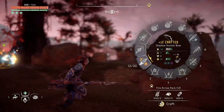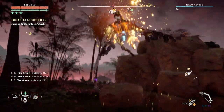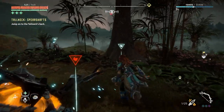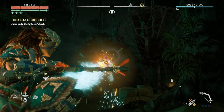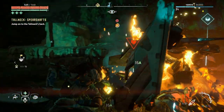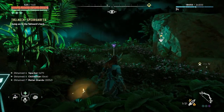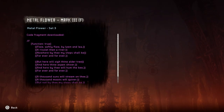All right, he's dead. Who's next? I can't see him — where the hell is he? How did that miss? Yes! Is that it? Looks like it. Let's grab all of that. And there's the metal flower — check it out. Let's see what this is about. Metal flower, set three. Code fragment downloaded.